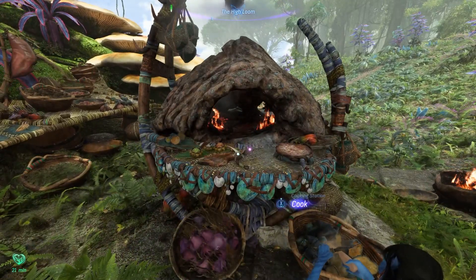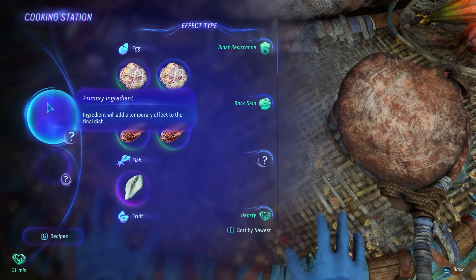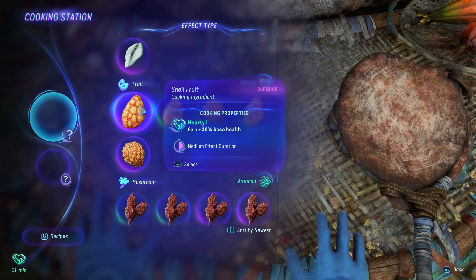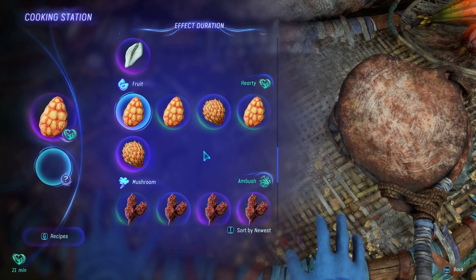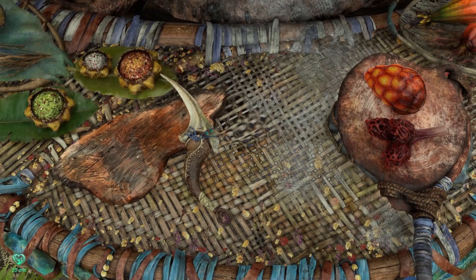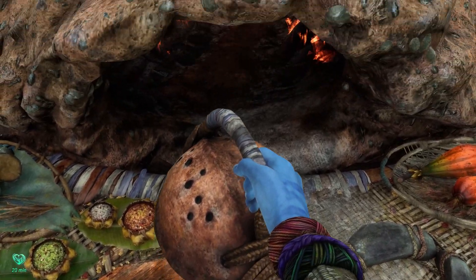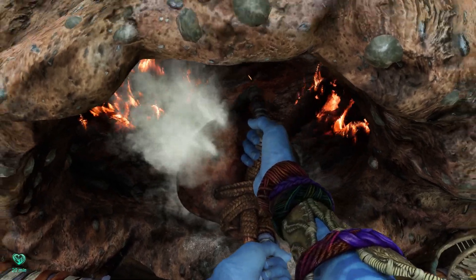Then, very importantly, when you visit the cooking station, the first ingredient you want to put in the primary slot is the high quality shell fruit — select that and then your secondary ingredient would be your crimson mushroom. If you go for a fine quality crimson mushroom you will have a short effect duration, while if you go for a superior one the duration will be medium.